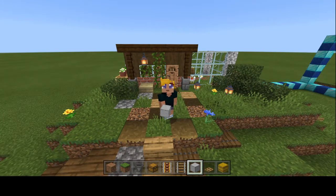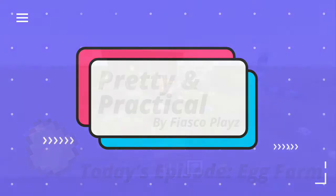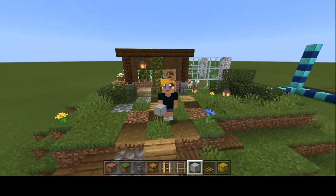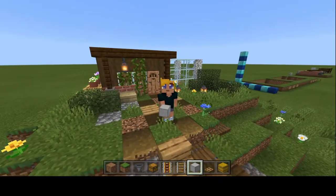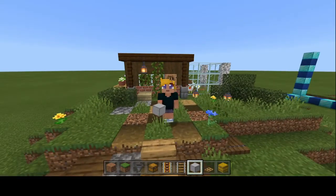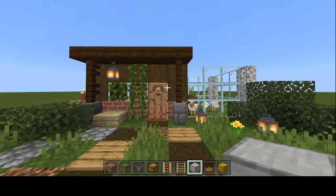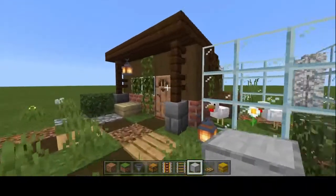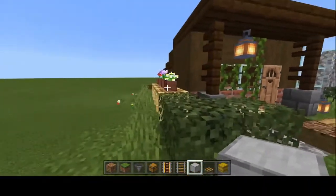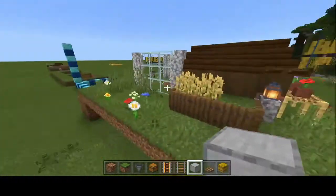Hello everyone and welcome to Pretty and Practical, a brand new series where I teach you how to build something that looks nice and also serves a functional purpose in the game of Minecraft. We're going to be building this little chicken coop behind me today, which is also a fully automatic functional egg farm. It's a pretty rustic looking build — you could put it in a medieval or farmhouse type rustic scenario, which is very common in Minecraft.